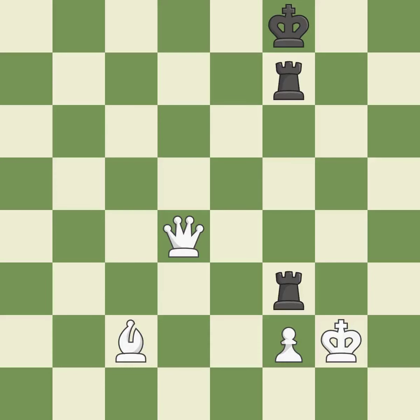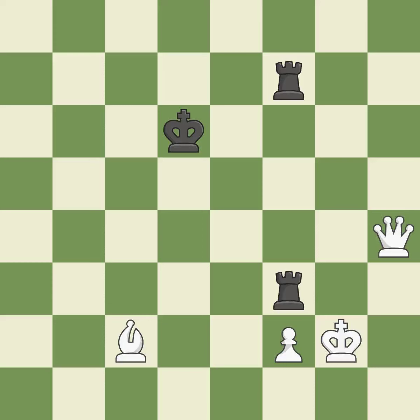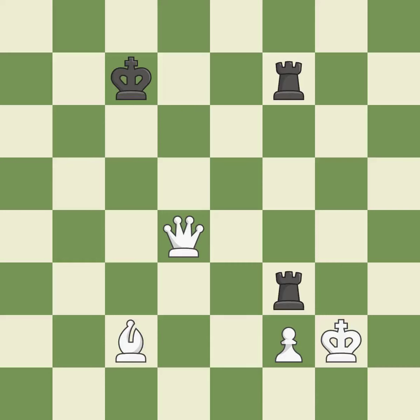This steps away from the checking queen — it is best. One of the best moves — it is excellent. This evades the check from the queen — it is forced. This protects an under-defended pawn that is under attack — it is good. This steps away from the checking queen — it is good. That's fine — it is good. This steps away from the checking queen — it is good. That's what I would have recommended — it is best.